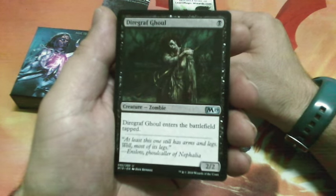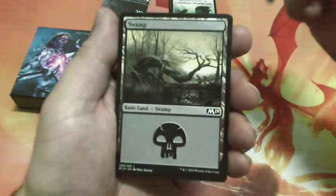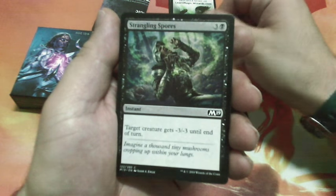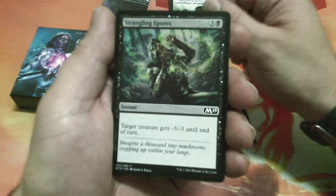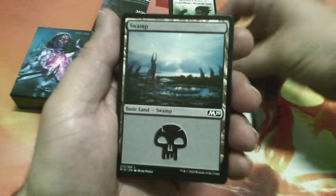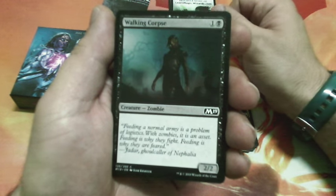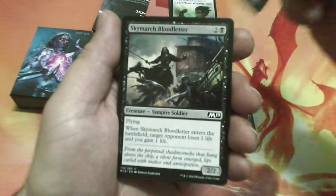Diregraf Ghoul, one drop — enters the battlefield tapped. It is a 2/2. Another Island. Strangling Spores, four drops — target creature gets minus three minus three until end of turn. Another Swamp. Walking Corpse, two drops, is a 2/2. Another Swamp.